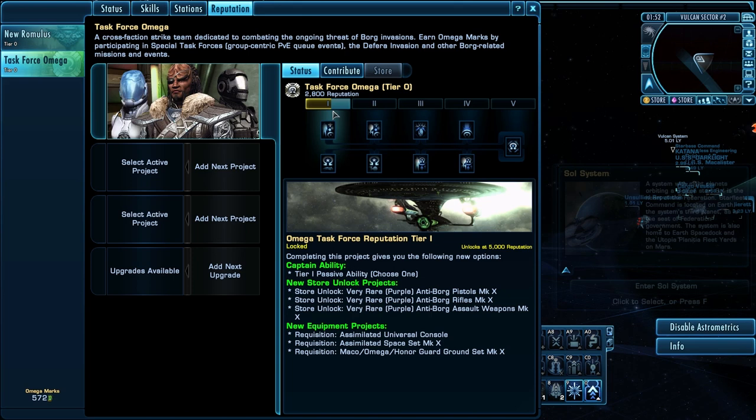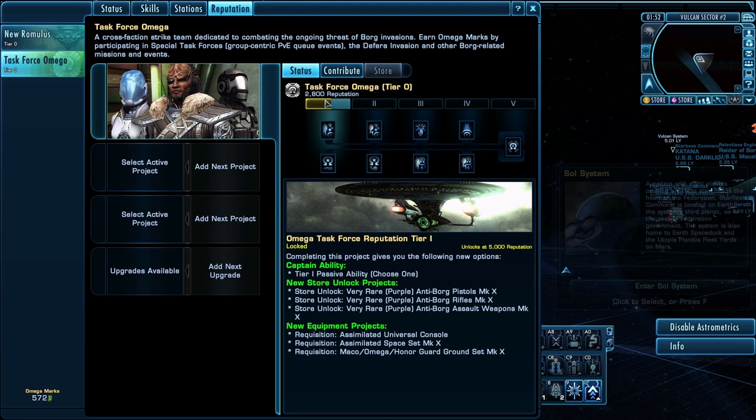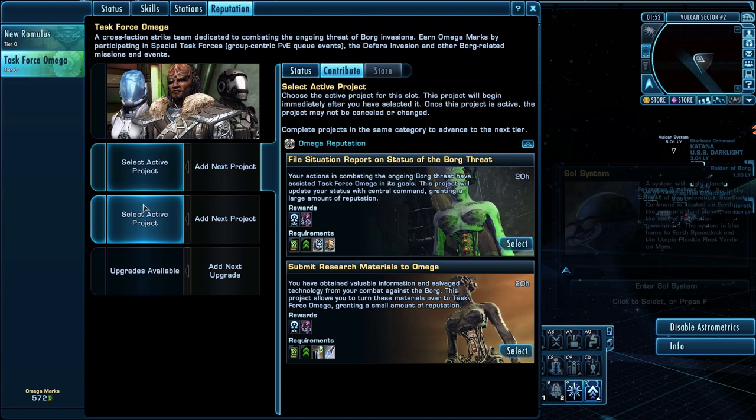Now when I go back to status, you can see I'm at 2800 reputation and the bar has gotten up about halfway. So I'm halfway to tier one — still tier zero of course. I have to get all the way to the end of tier one and then do the little upgrade mission that takes 15 minutes, and then you'll be tier one. But in order to get to tier one, I have to keep adding projects.